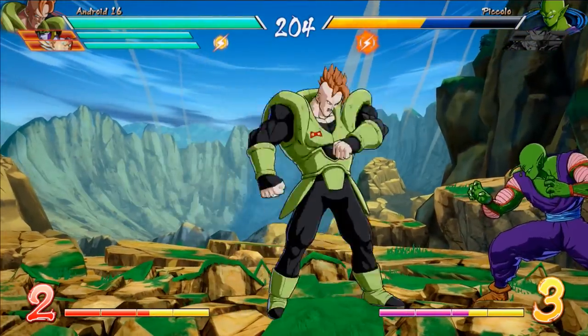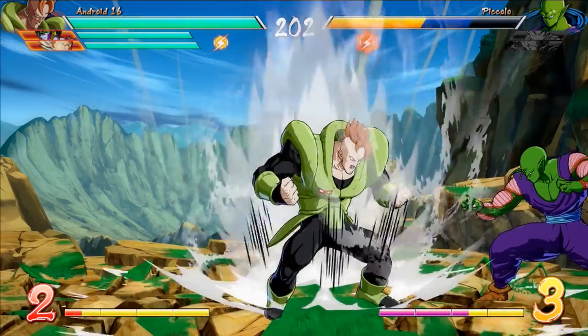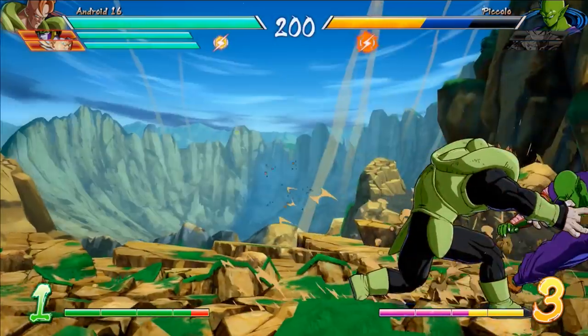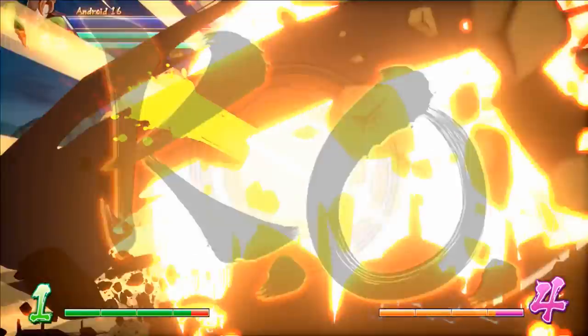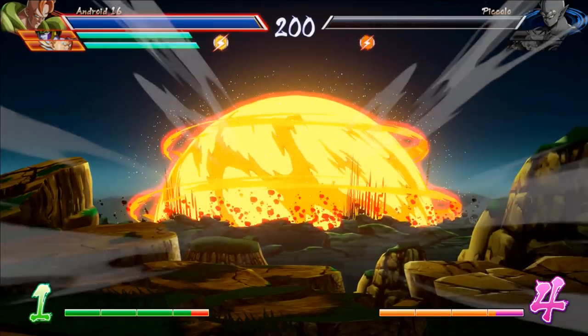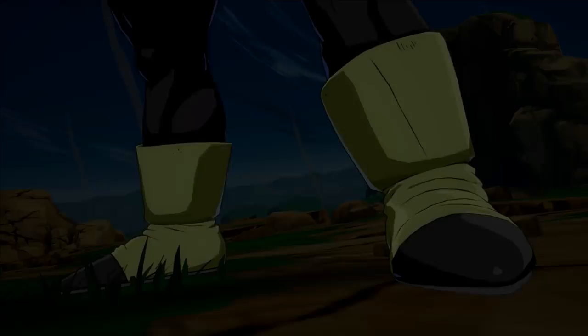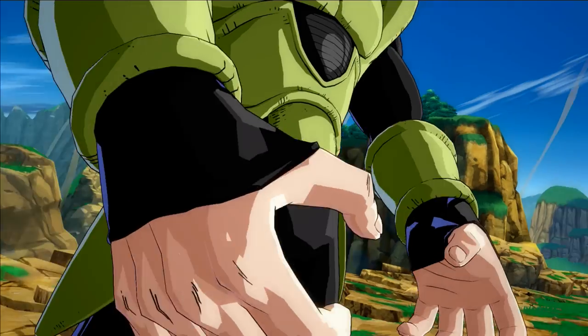If you feel like going for the Hail Mary, you can sacrifice yourself to finish off the character in one final blaze of glory. It does 100% damage to the character that gets grabbed, leaves you with just a sliver of health left, but it'll end the match in style — and it's one of the best things about Android 16.